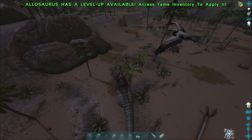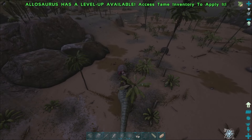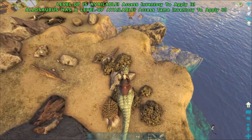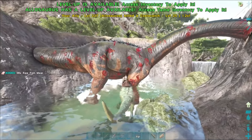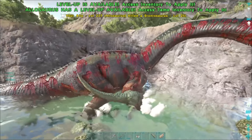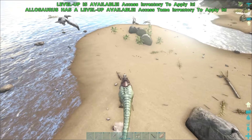And boy is he quick - both walking and his attack speed. We ran around the shoreline, chomping through everything in our path, even easily taking out a Bronto with ease, until heading back. Having him made me feel much safer, and I couldn't wait to use him more.